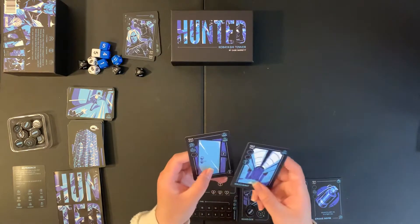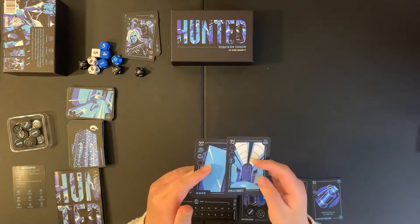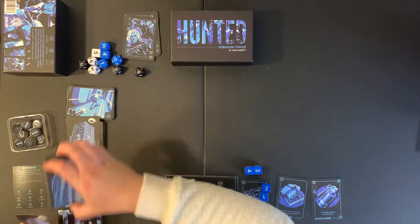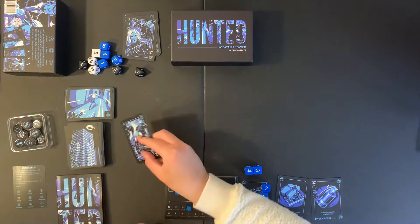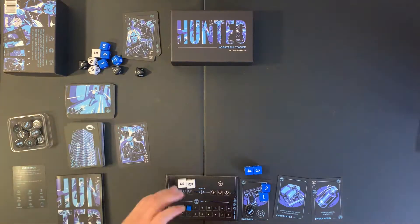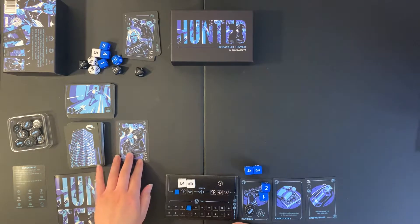He gets me two cards to draw, and if any are weapons or hostages I can pick them up. Unfortunately they're both location cards — door and hallway — so they get shuffled back into the middle of the deck. We continue drawing from the hunted deck, and unfortunately we still haven't seen any locations, so things aren't looking that great.